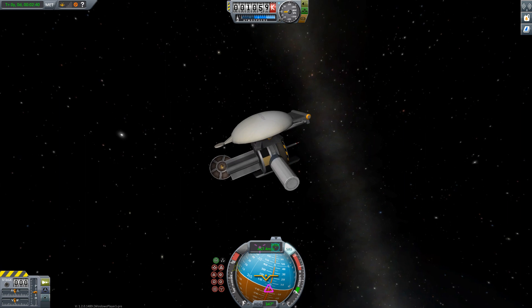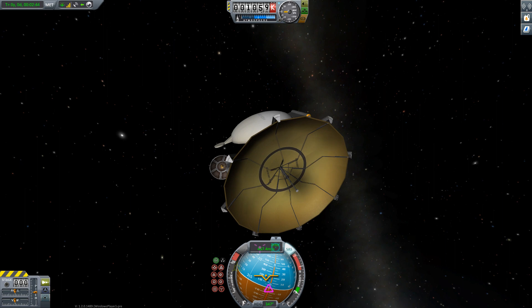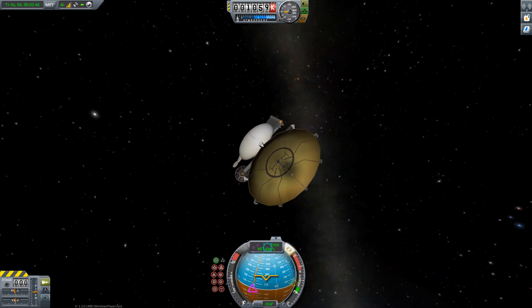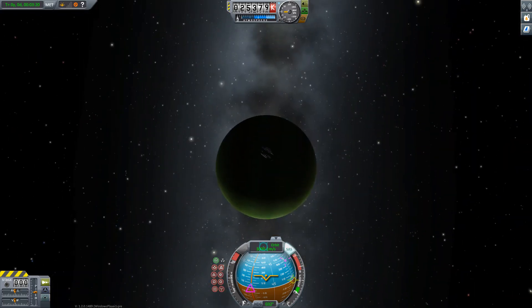And of course the biggest one — the 88, the big Communotron folding dish antenna — which is a lot bigger, also establishes communication with Duna.